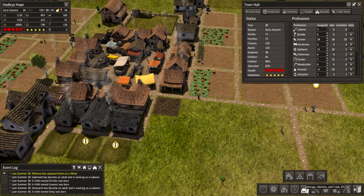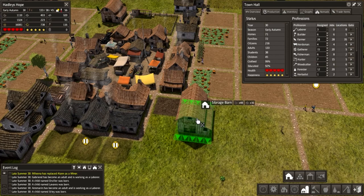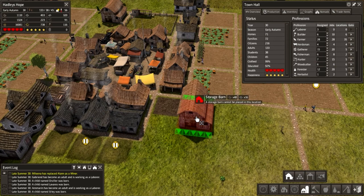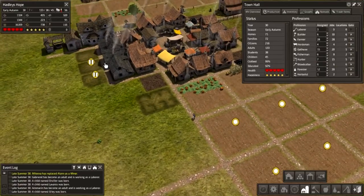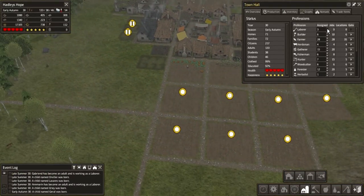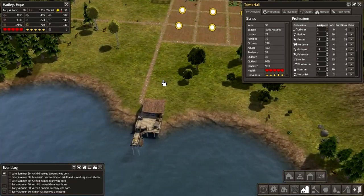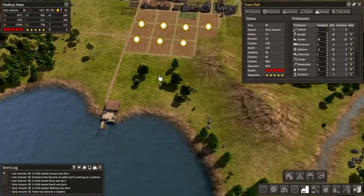So let's go and do that — storage barn. We'll place it like so. We can fit some things in around there. And we need a ton of extra builders, so let's just set that to seven. Let them get on with that.